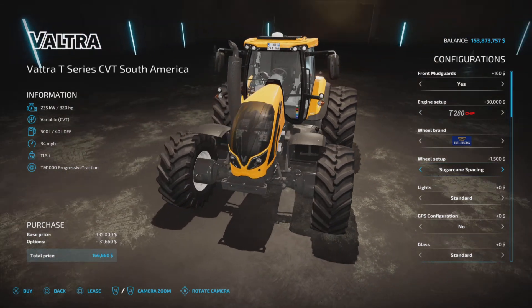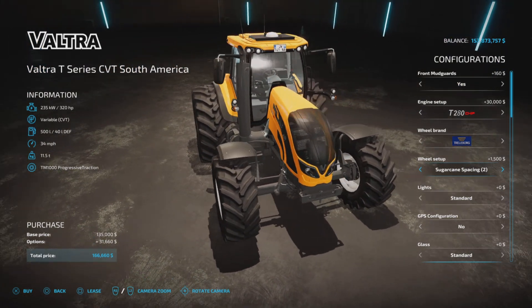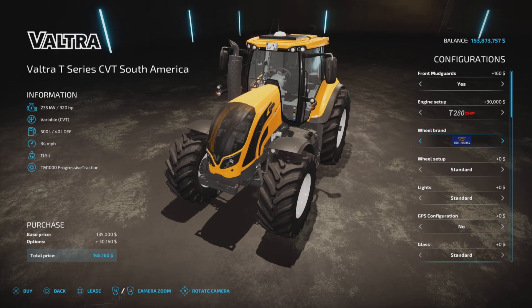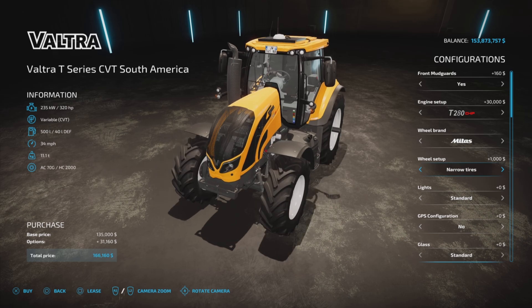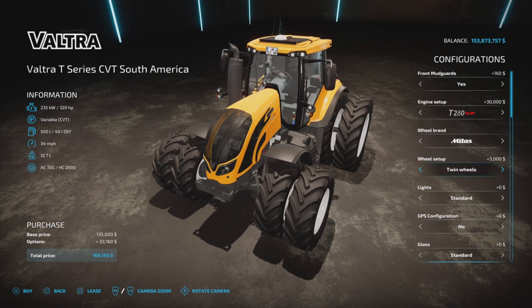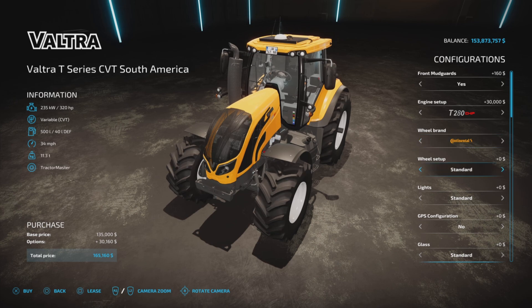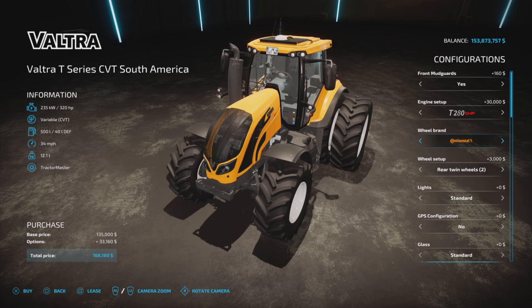There is an interesting sugarcane spacing and a sugarcane spacing 2, which is kind of new — it lines up the fenders, whereas the first one doesn't. Back to standard Midas. We also have a super wide Midas version. There are a lot of tires, so I'm not going to name every single one. I believe we have shown all the different kinds available.